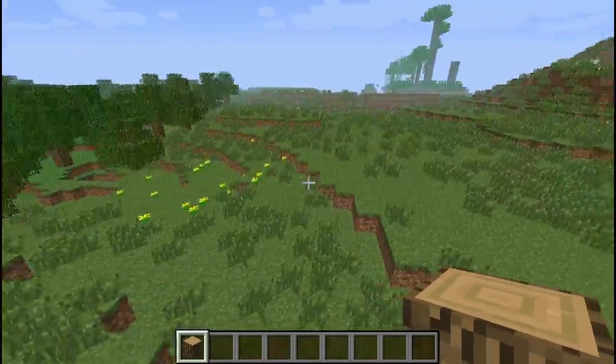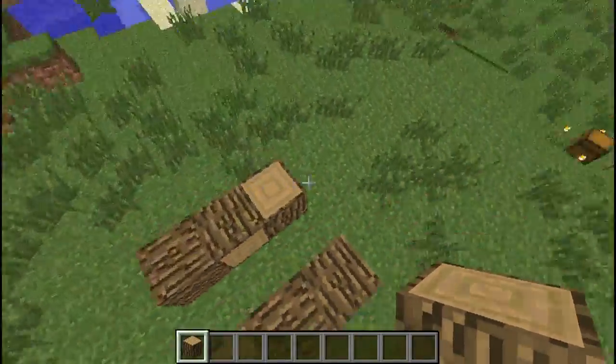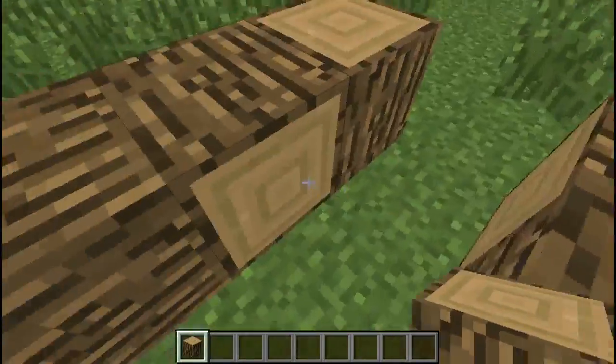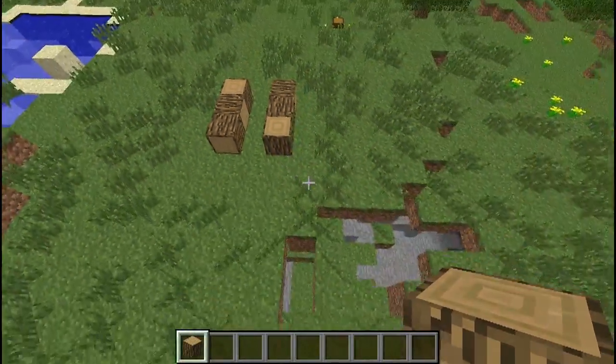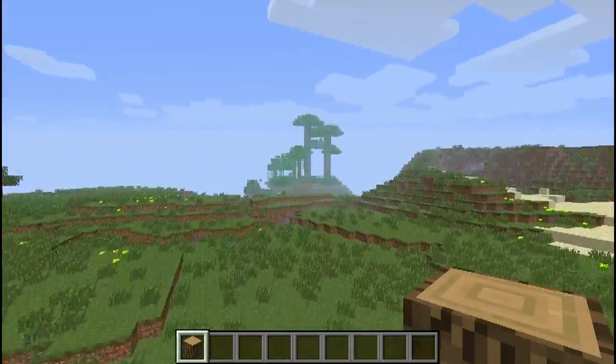They've decreased the furnace smelting orbs — they've lowered that, as apparently there was loads of experience coming out of furnaces. In the E-snapshot, if you download the E-snapshot, they fixed the cocoa plants — they weren't able to be placed on jungle trees.